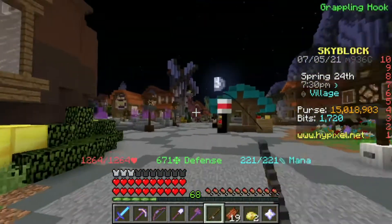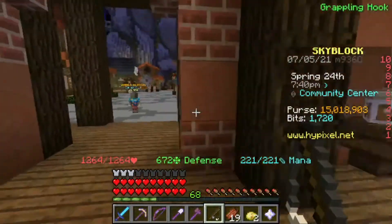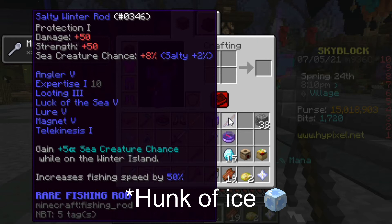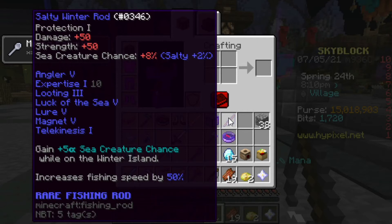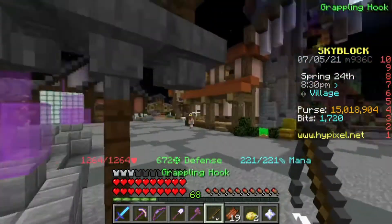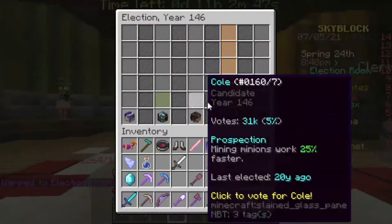If you're still starting off, you should get a normal fishing rod. But if you've been to the Jerry event and have enough coins, you can buy the Salty Winter Rod. You have to buy the Winter Rod first, and then if you can get enough ice cubes, you'll be able to apply the Salty Reforge onto the Winter Rod. This will give you a 2% bonus on sea creature chance, which is great for a beginner.